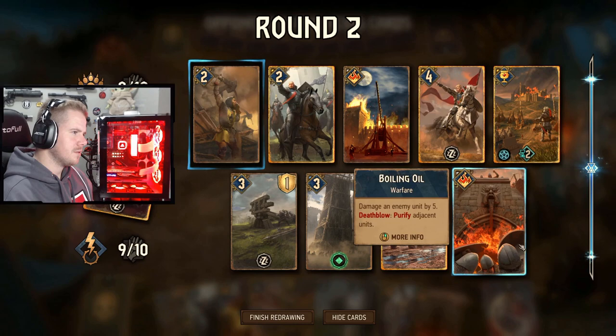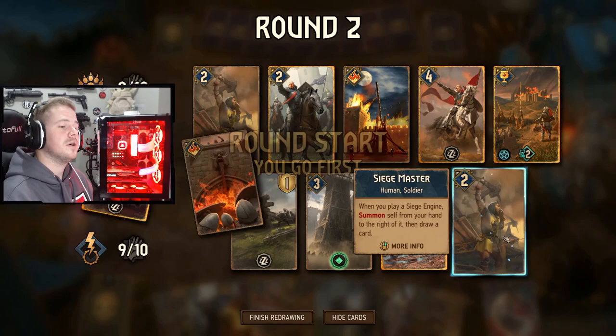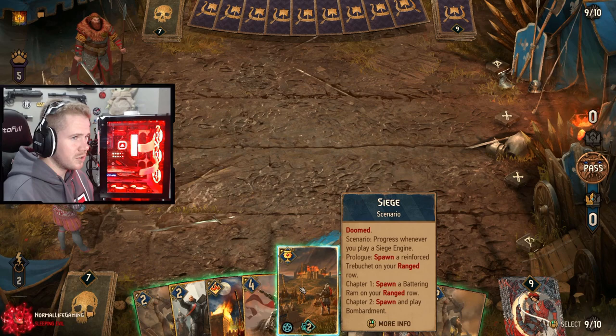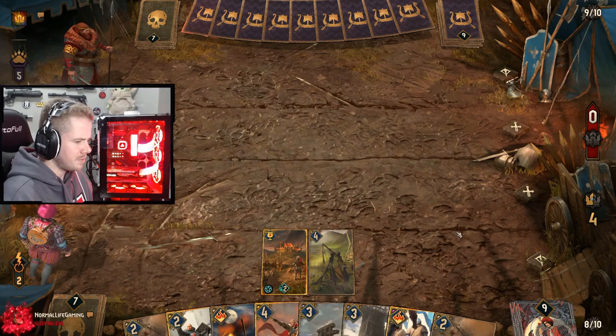Oh my god, that is massive for us — that's really big. Playing King Hensal was a good call on red coin just to keep ahead. He just draws units out. We're going to thin with AA, get rid of Boiling Oil. Don't brick Hubert — oh my god, that's massive. We've got to go for the two-nil now. Two Siege Masters coming out is massive.